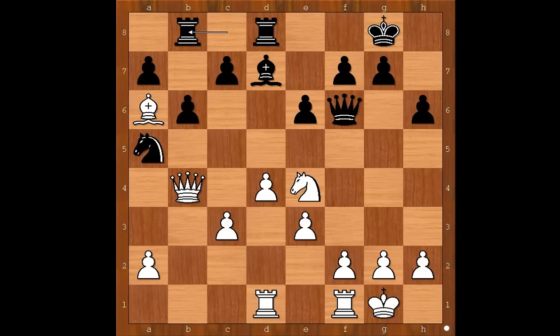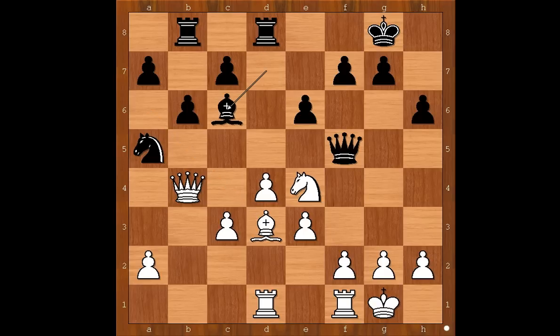Rook to b8, knight to e4 attacking the queen, queen to f5, bishop to d3 threatening some kind of discovered attack. Bishop to c6, threatening to win the knight. f3, bishop takes on e4. How would you recapture — with a pawn or with a bishop? Aronian recaptured with the pawn, opening the f-file for his rooks.